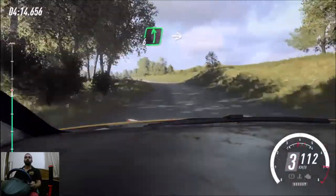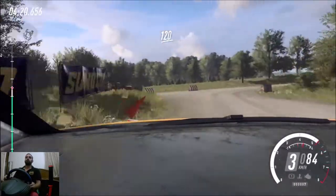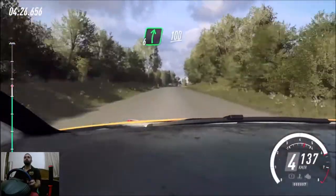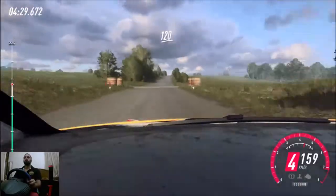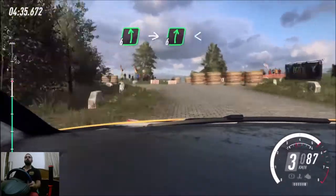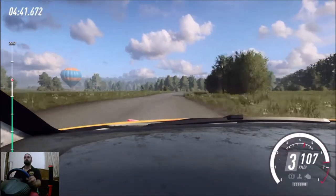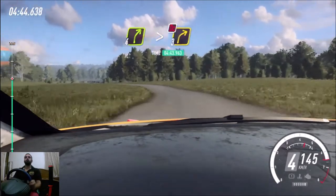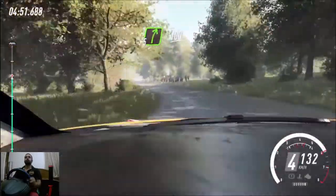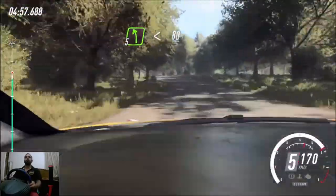50. Slow 6 left, to the crest, into 2, 1 right, don't cut. 120, crest, into 6 right, very long, 100, flat crest, 120. Open right, hit a 6 left, hit a 6 right, open to the crest, hit a 4 left, hit a 4 right, tightens, 3. Hit a 5 left gong crest, 100. 5 right, 100, 5 left, open to the crest. 80, 6 right.